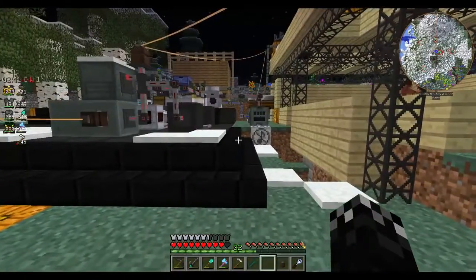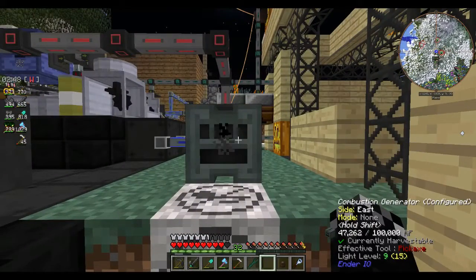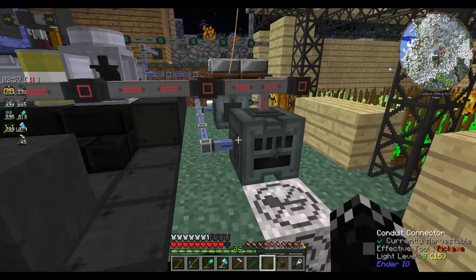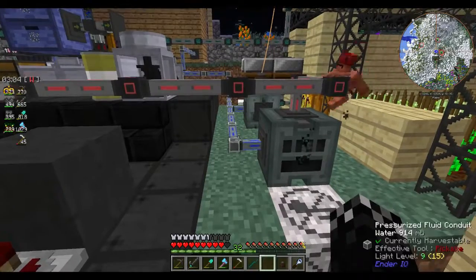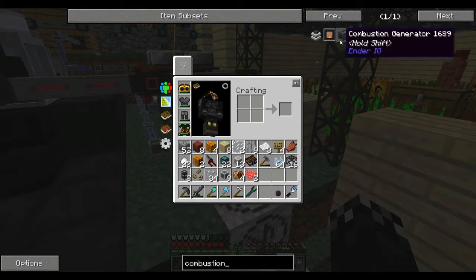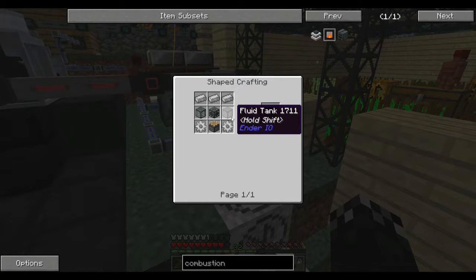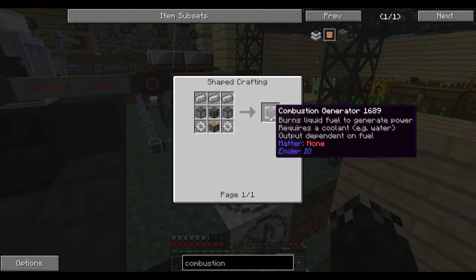Let's get on to it. I've advanced through this a little bit more and made a combustion generator. Not sure if I'm going to make a second one. The combustion generator is a fairly simple recipe — just some electrical steel, a couple of fluid tanks, machine chassis, a piston, and some basic gears. Very, very simple. As you can see from the tooltip, it burns liquid fuel to generate power and requires a coolant.